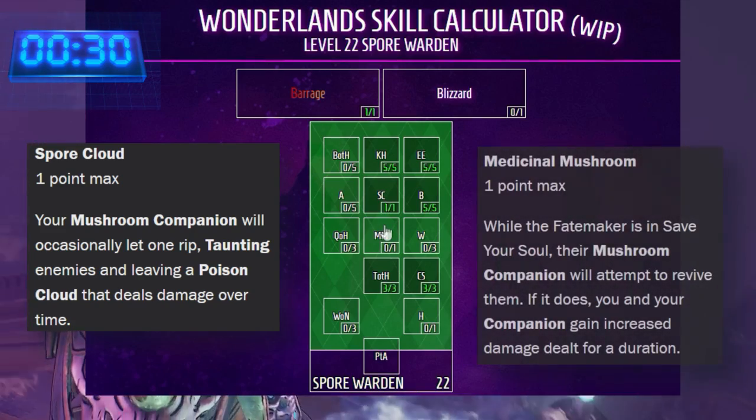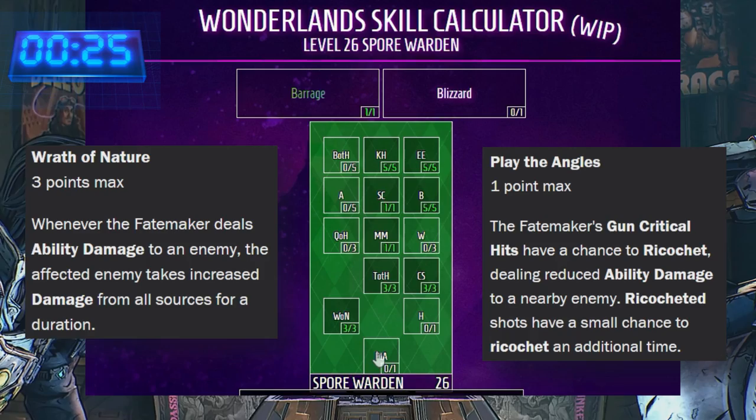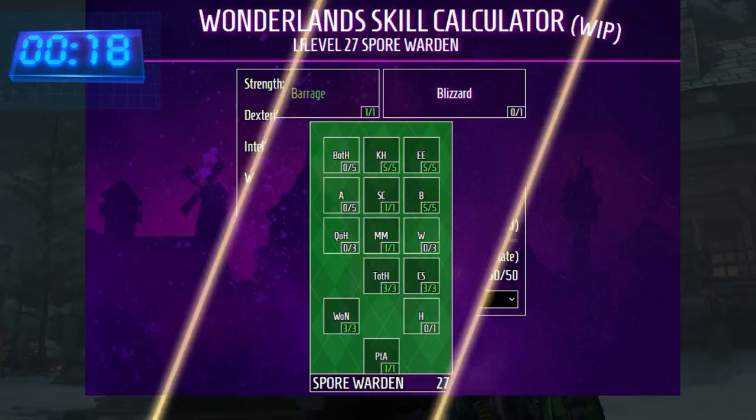Spore Cloud and Medicinal Mushroom add some great utility to your Shroom, and the Capstone of our build. Putting Hero Points into Strength and Dexterity will buff the chance of this proccing, and our damage output.